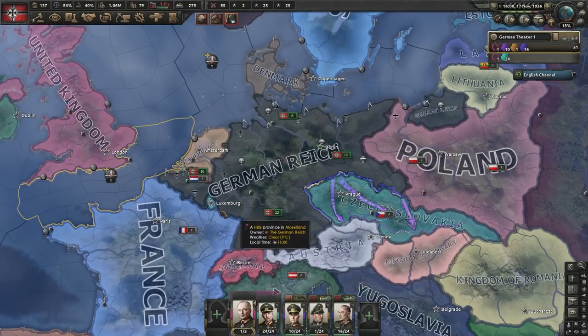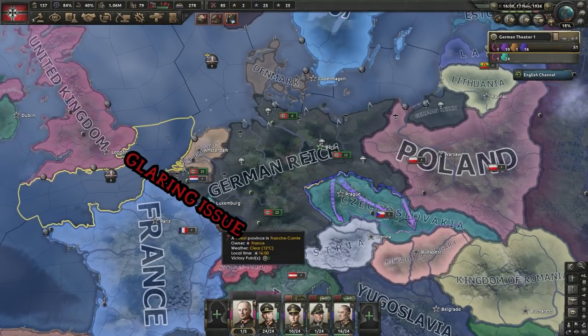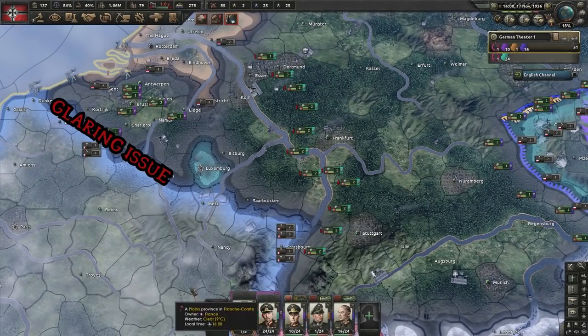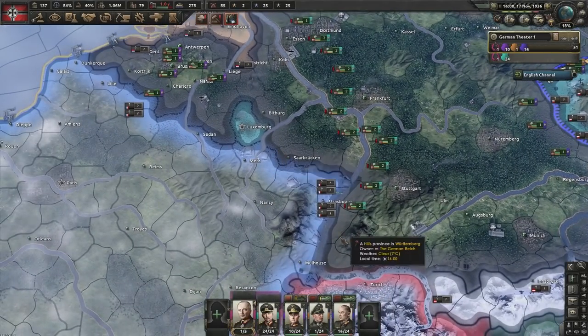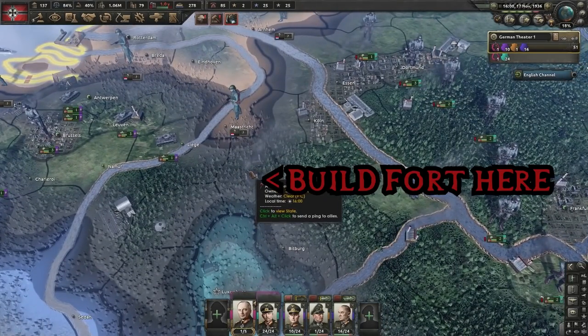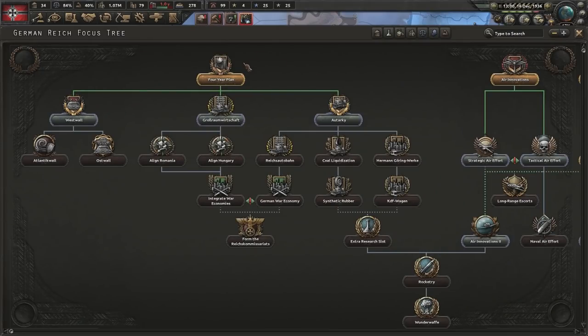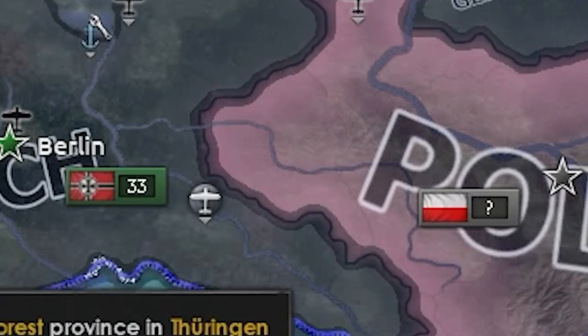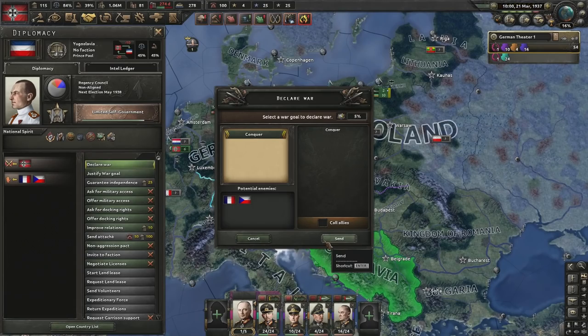In order to deal with our next war, we have a glaring issue: our massive open border with France. I usually stick 18 troops on the Maginot and 6 on this little province on Belgium. My national focuses will basically consist of rushing down to get the extra research slot, so we can do things like doctrines in the background. The justification is ready — let's see how we do.